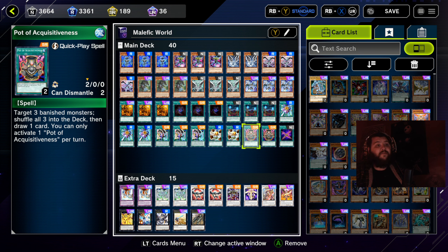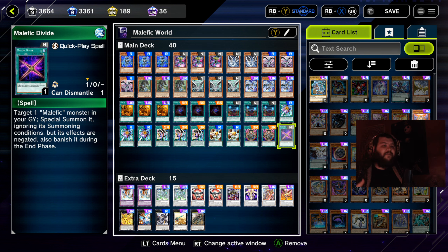Part of Acquisitiveness — another great card for the deck. Target three banished monsters, shuffle all three into the deck, and draw one card. We are going to be banishing quite a bit with this deck, so this card lets you get some of those monsters back into the deck to use for future plays.